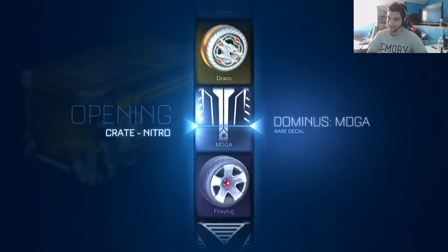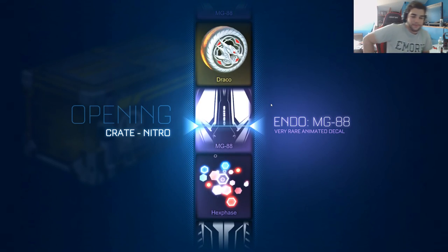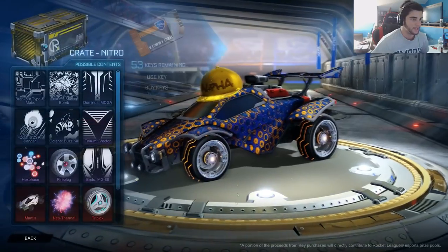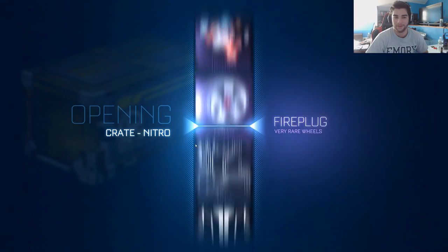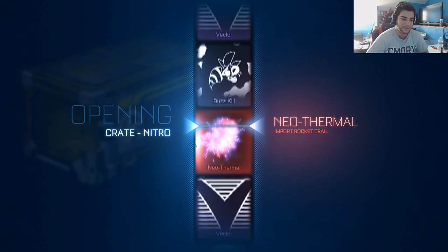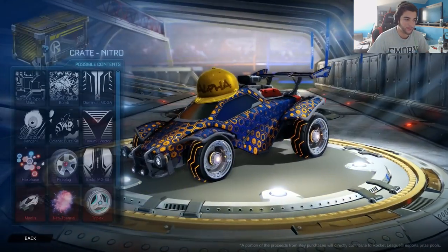We had 50, now we have 51 crates because I actually got one from a game. The first item is MGA. 20XX is around $30 to $35 at the moment, so price-wise the crates definitely have the advantage. But luck-wise, you have to have some sort of luck to beat out the 20XX.